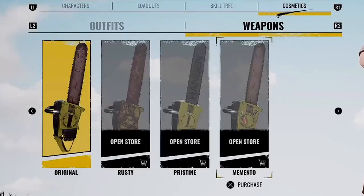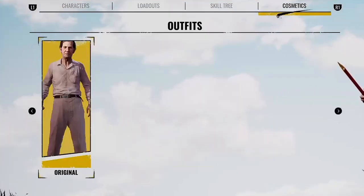Next we have the chainsaw cosmetics for Leatherface, but these cost money. If you want the Rusty Chainsaw, the Pristine Chainsaw, or the Memento Chainsaw, you do have to purchase them. I don't know exactly how much each skin costs, but hopefully each one is around a dollar or two.